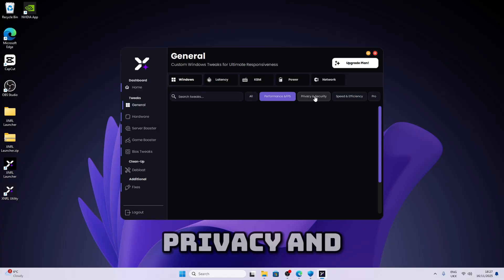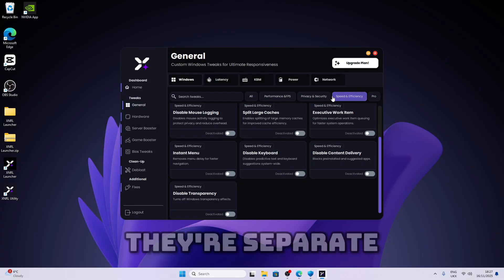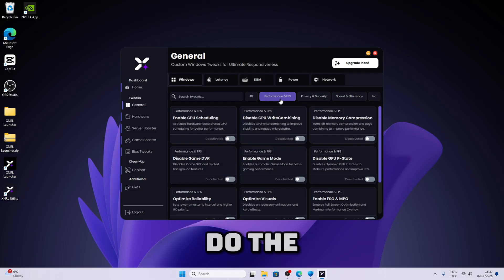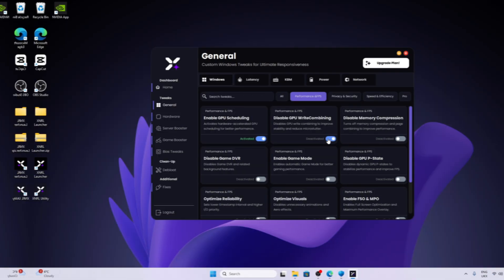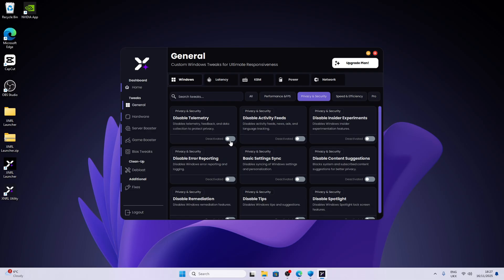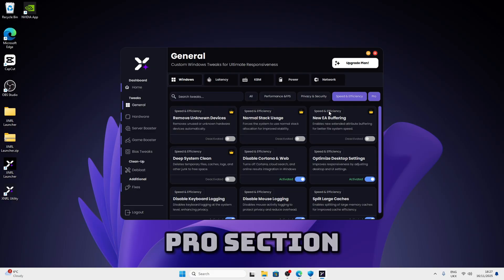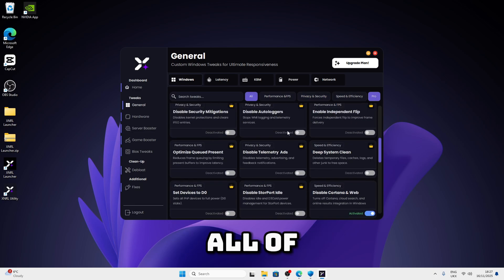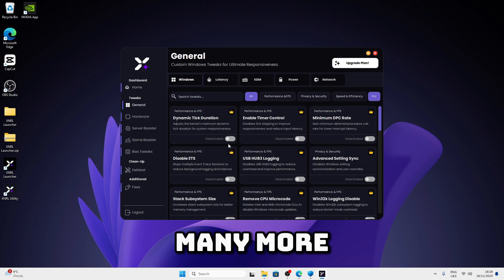There's performance, privacy, and speed efficiency — they're separate sections so it's much easier to apply. Let's do the performance and FPS. The pro section is only for pro users — people who buy the pro tweaks. As you can see, pro tweaks are available for all sections and there are many more to come.